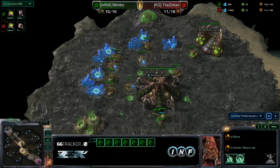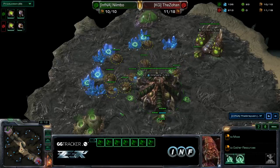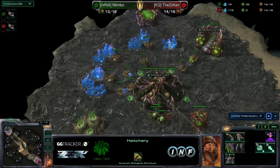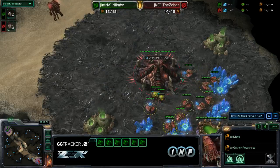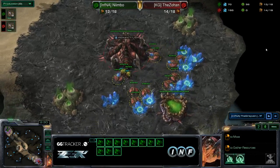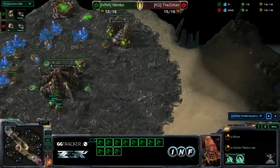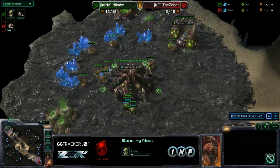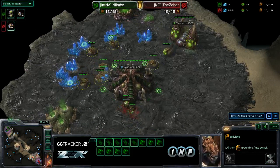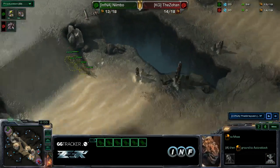He'll actually be getting speed. So if he's able to delay the Zohan's Baneling Nest a little bit, he'll actually end up winning just because he'll have speed and the Zohan will not. Here it goes — it's going down for both of them. I'm very happy we get to see this, it'll be very interesting. Oh, Baneling Nest — what is Nimbo doing? I guess he wants to finish this up so quickly — in a hatchery? These shenanigans.